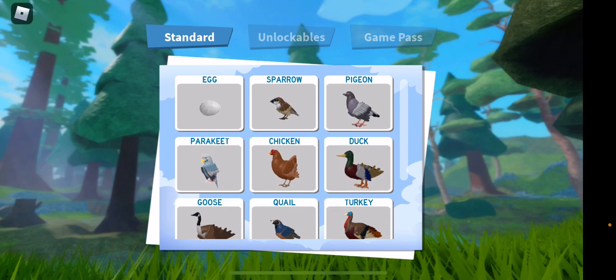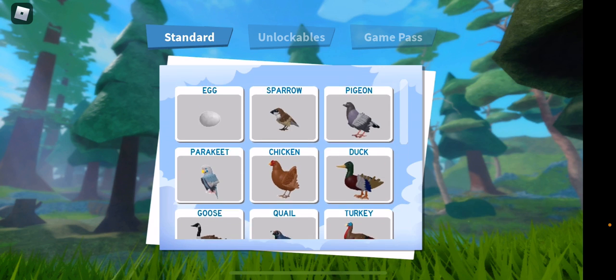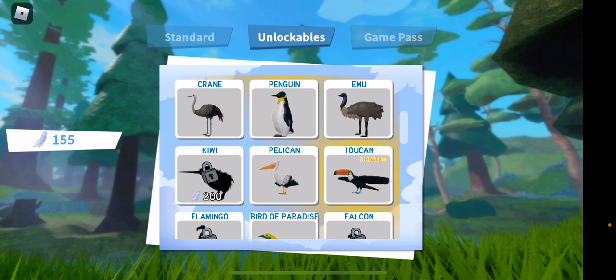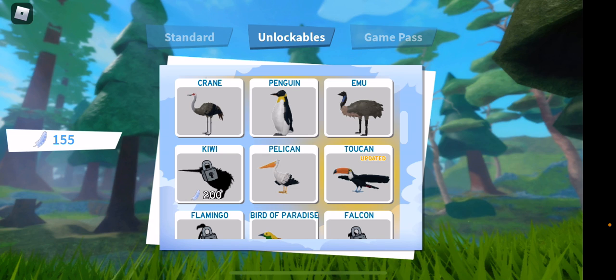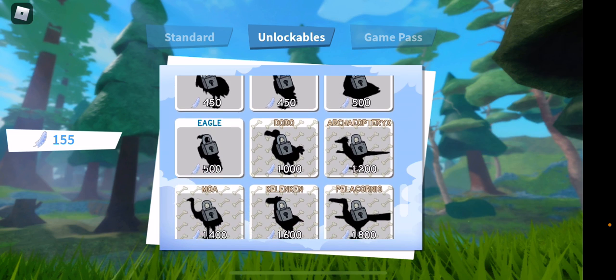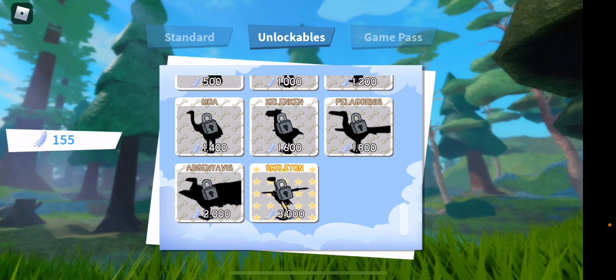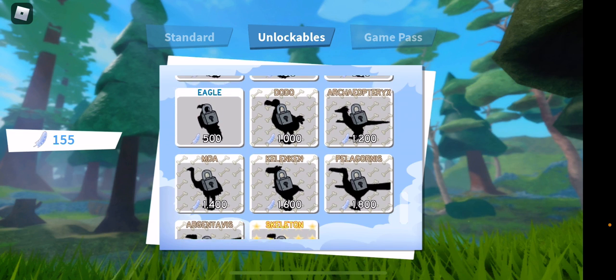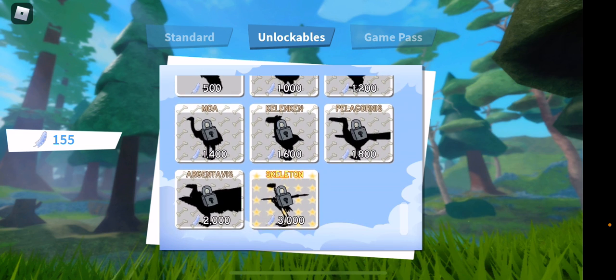You've got unlockable birds — you can see on the left side there's a little feather symbol and the number 155, which means I have 155 feathers. You can actually use feathers to purchase these different birds. This one with the stars was a Halloween one.